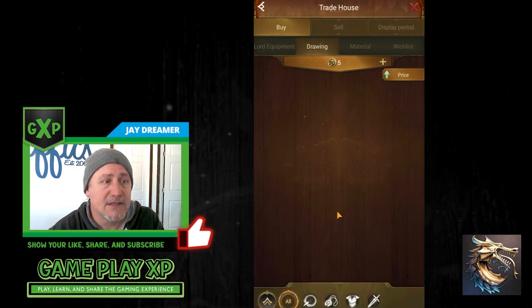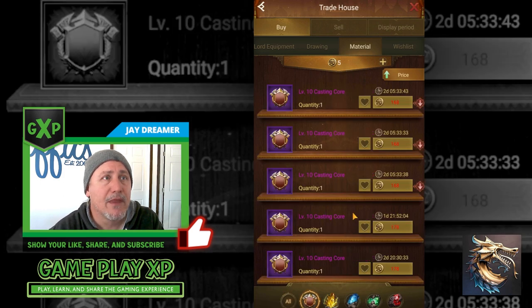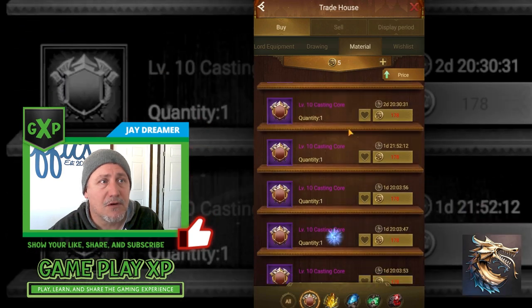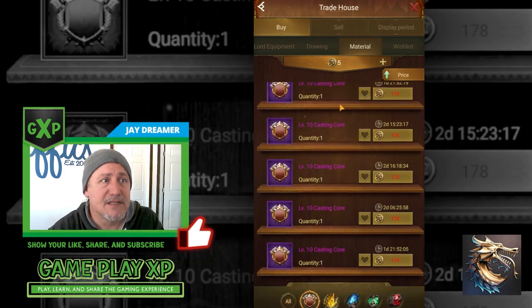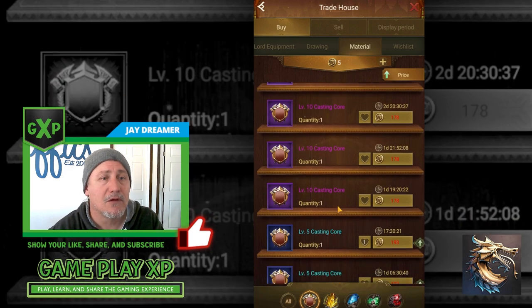You can also buy drawings and materials. In materials, if you go down and click the cores, it shows you what casting cores are available. This is a good spot to get casting cores when you're low and can't win them through splitting.